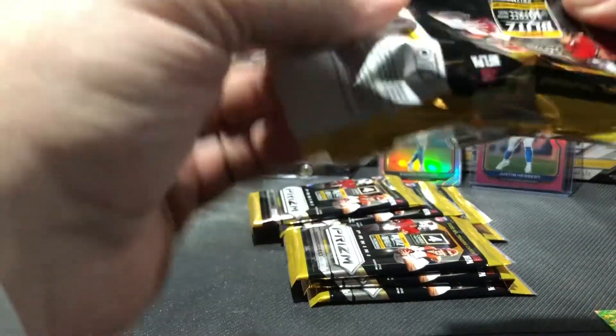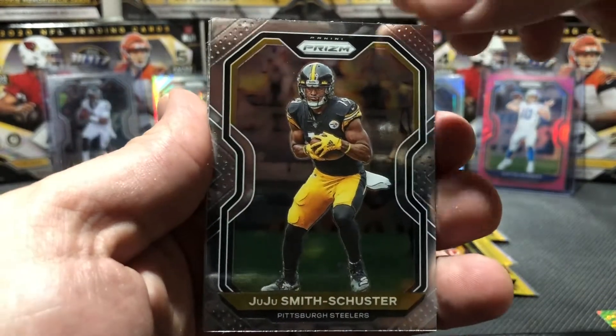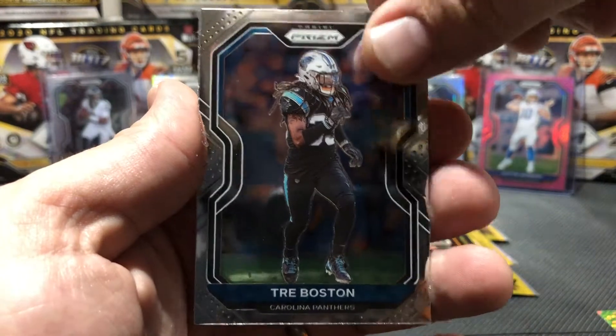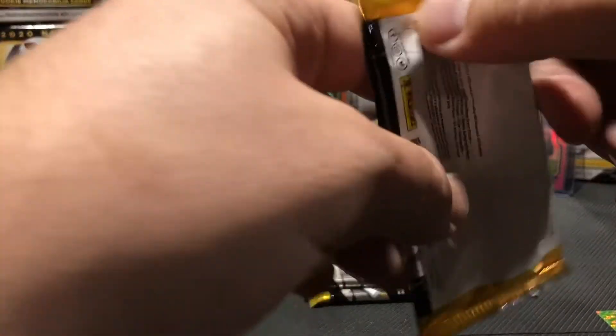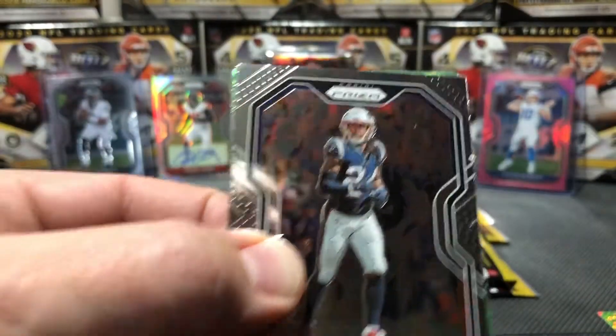We need one of those money makers here. It's a lot easier to justify the costs when you can pull a few of those good ones and make a little return on the investment. JuJu Smith-Schuster, Laurent. Trey Boston, Albert - put him in the rookie pile. We'll go through and sleeve up the rookies later, you never know who's gonna go crazy. We got a little bit of time left in the football season.